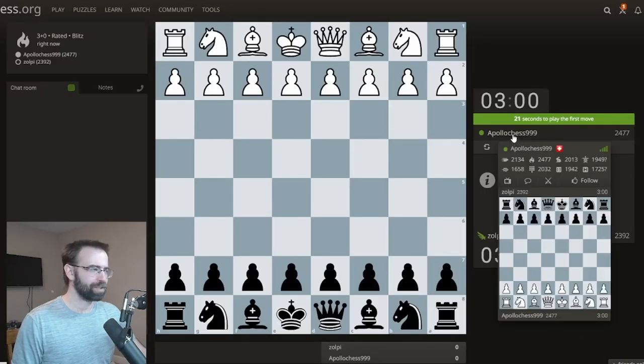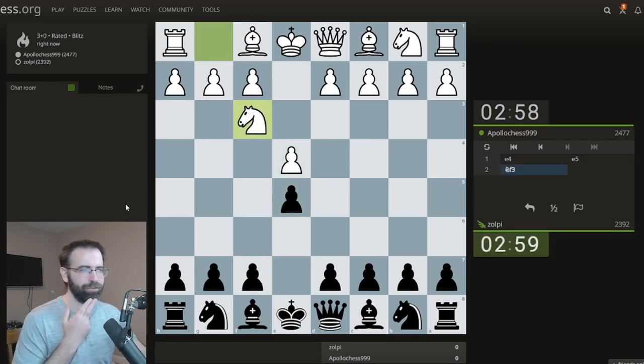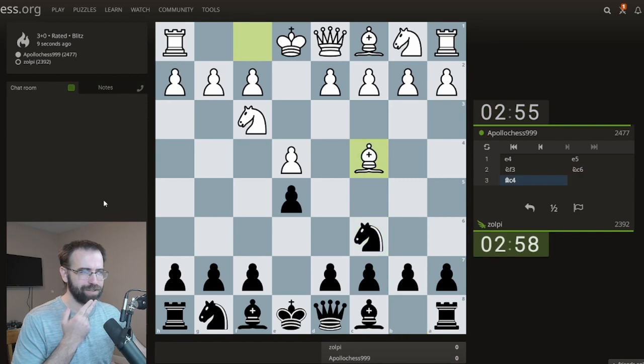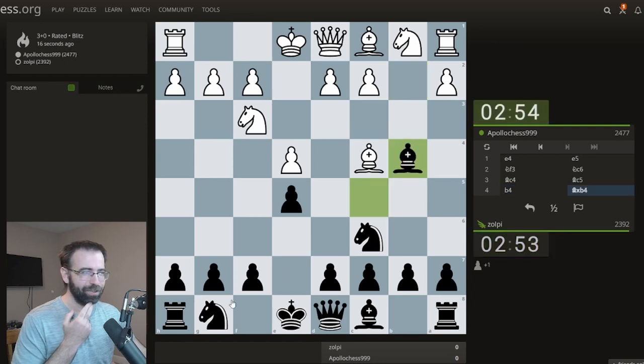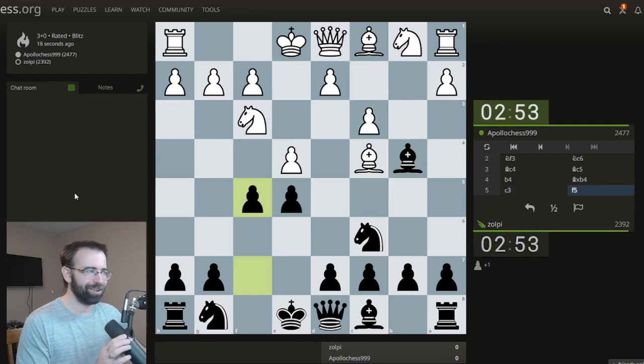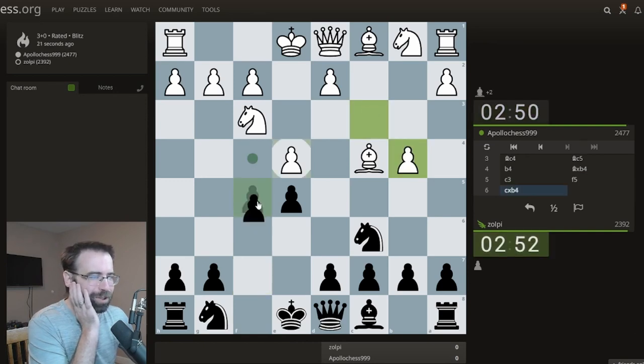Let's play a game of chess. I'm going up against Apollo Chess 999 — let's see if we can have a fun game. I'm gonna play knight to c6 and wait to see what the opponent comes up with. I have a couple things in mind, including the weasel gambit. Okay, let's go — the weasel gambit.